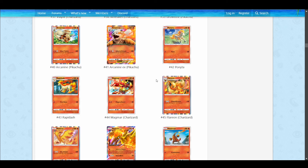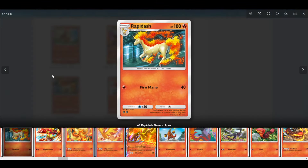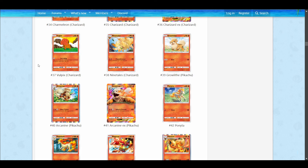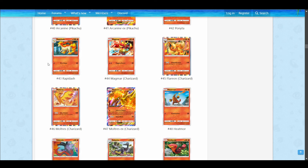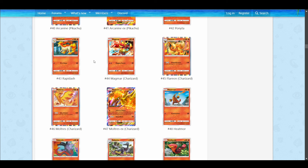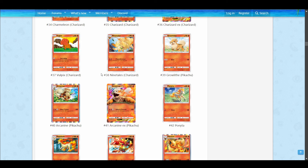Then there is also Rapidash, which does 40 for one. 40 for one on a Stage 1 is mediocre — it's not Farfetch'd; it's not a basic. But Rapidash is okay. You might have Rapidash active while setting up your Ninetales or other Pokemon behind it. Magmar hits 50 for two on a basic, which is solid, specifically going first. Going second is generally better for attacking, but it is still an option.